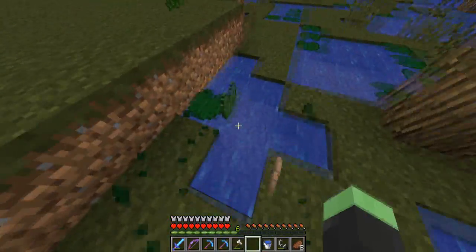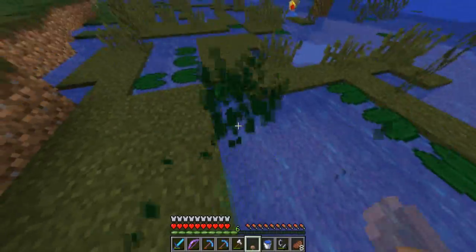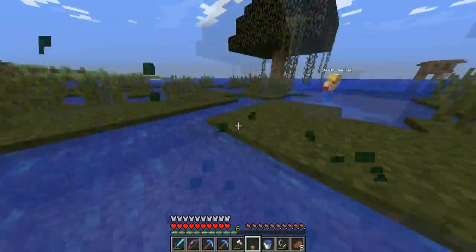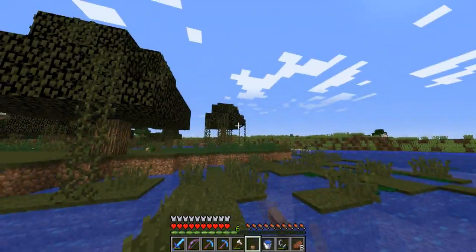Hey guys, welcome back to another episode on the Chameleon Craft server. I'm out here in the swamp biome collecting some lily pads and vines for the project I'm going to do today. Stealthy Meerkat is here with me — his house is just over there.